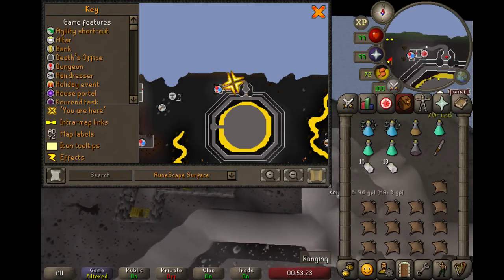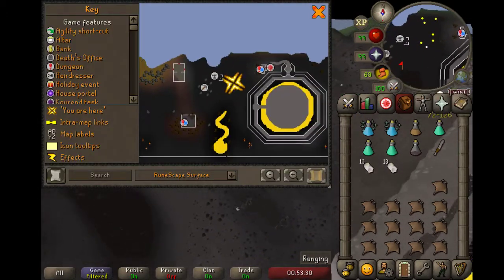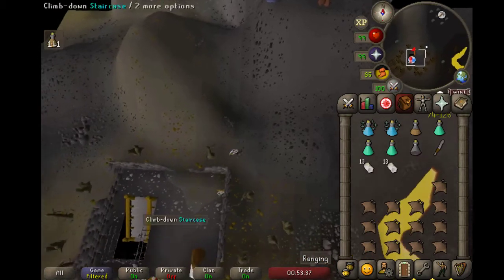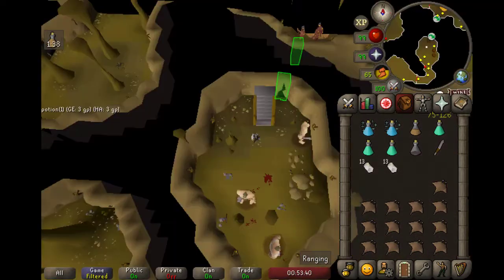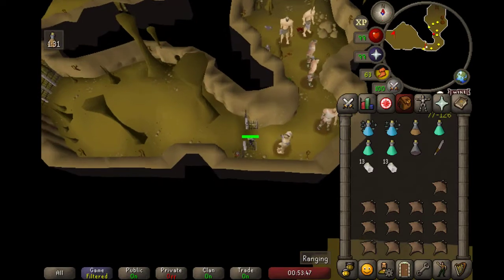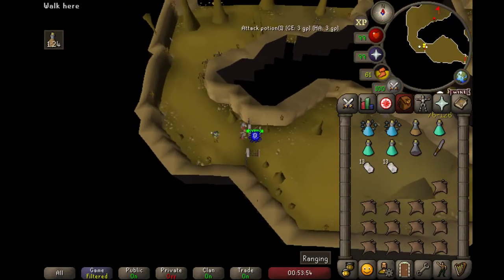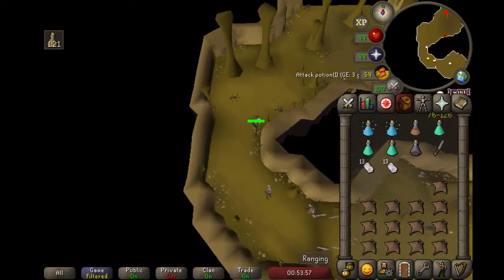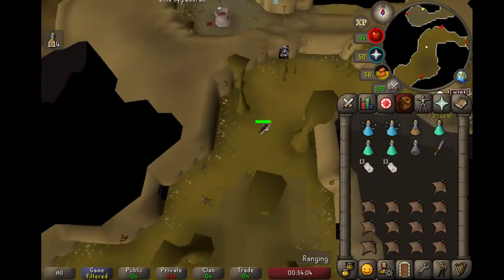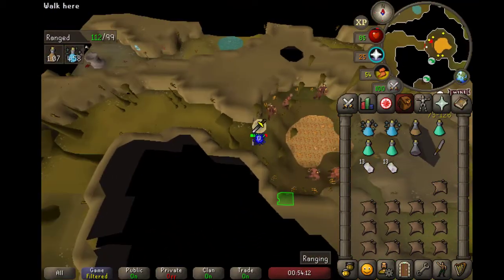Move past the bats and run all the way to this dungeon. Check it out — turn off the map. Climb down the stairs and then follow this path to the end, open this gate, open another gate. Oh, shadow spiders — I think these guys drain your prayer, they don't poison you. Just run through this and follow the path to the end.